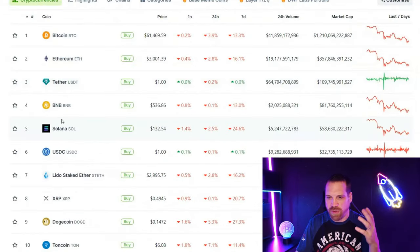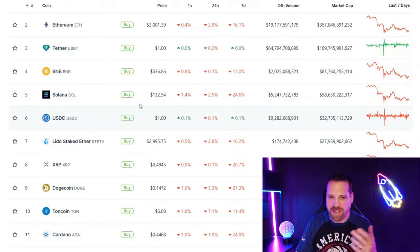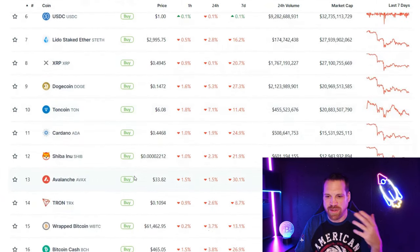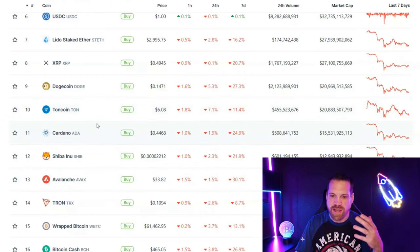Ethereum is down to $3,000, BNB at $530, Solana down to $132 — a lot of these coins are bleeding and I think they'll continue to for a while. I could be wrong — I don't have a crystal ball. But historically, markets around the halving have been very volatile, with a big sell-off typically around that time, and I think that's what's happening now.